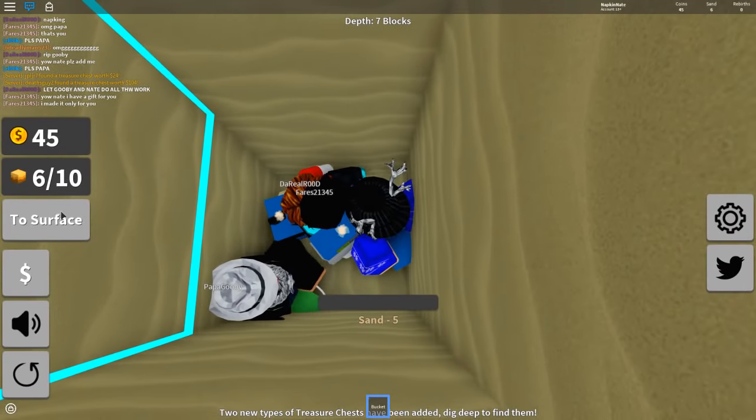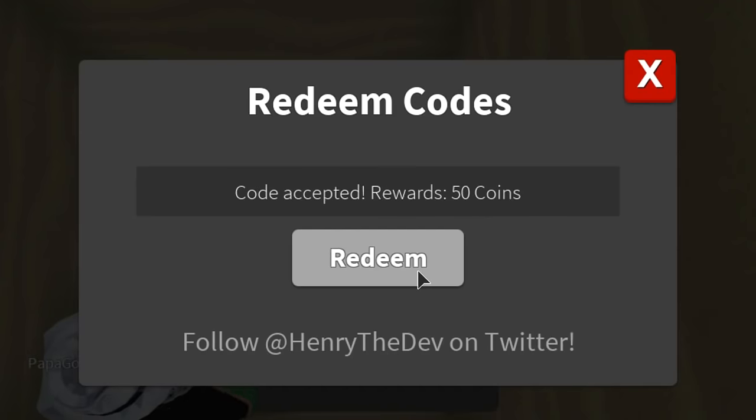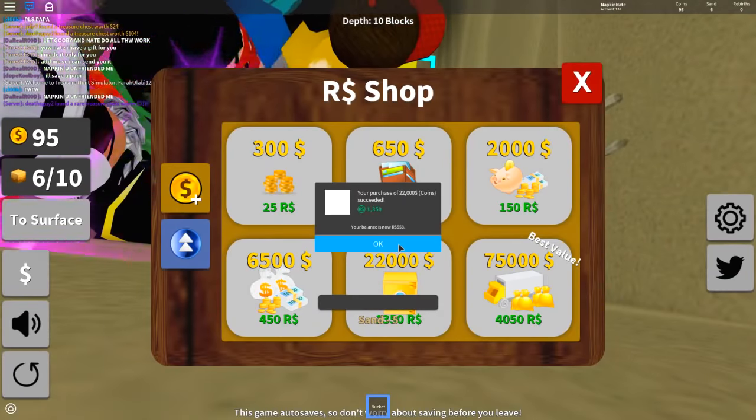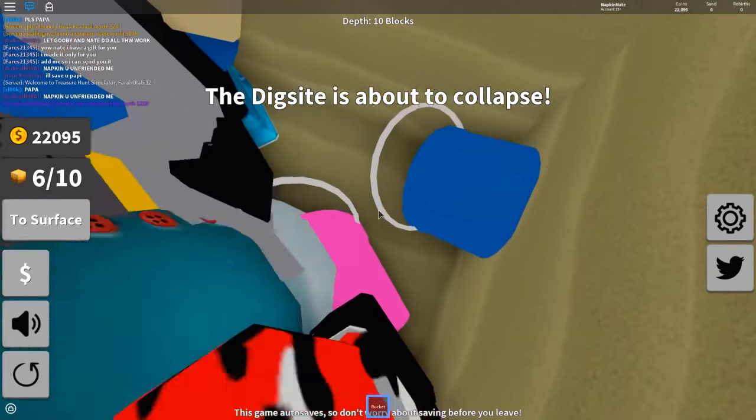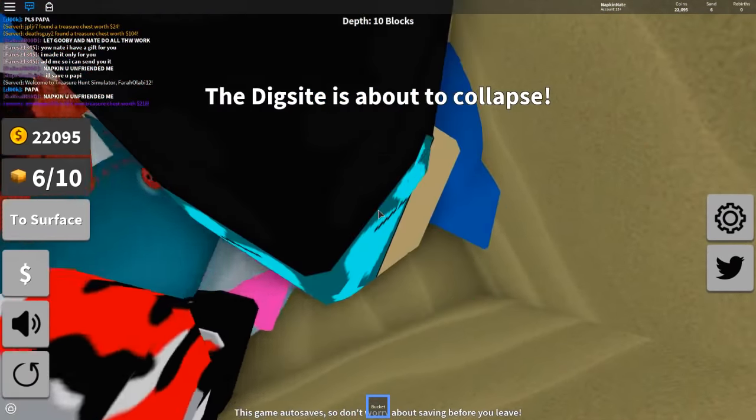Let me go ahead and type in this code here. Code release. Got 50 coins. Just bought 22,000 coins. Put 1,000 Robux in this game. Let's see what that will give us. Probably not a lot, honestly.